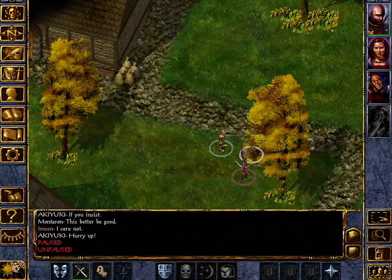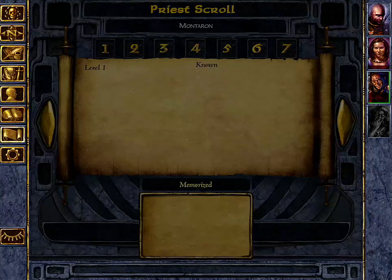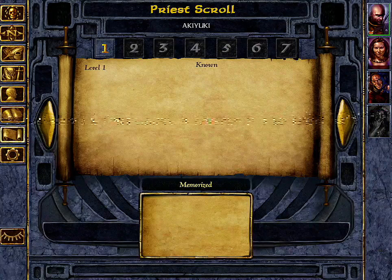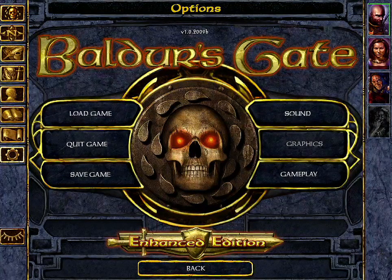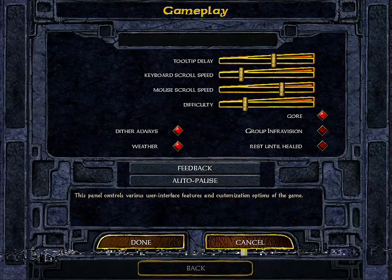Remember when I selected a paladin or thief there were different kits available — this will show me which kit I selected and its features. 'Reform party' lets you remove party members if you no longer want to play with them. I can check mage spells, but my mage is dead so I can't show that. My Akiyuki is a priest, so here's where priest skills would go. Under settings you can adjust gameplay difficulty and other options.